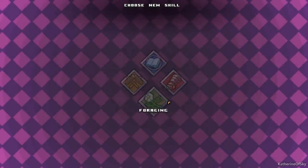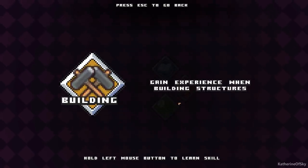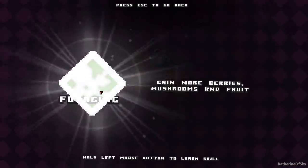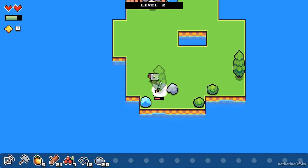Level one. Should we go foraging or building? Let's go foraging, I think. Gain more mushrooms. Start with this. And afterwards we have mining. I want the upgrade where the mines start to give coal, because I think that's going to be one of the most important things we can possibly do.